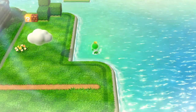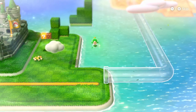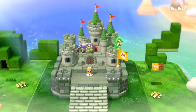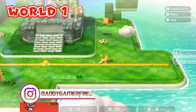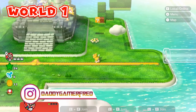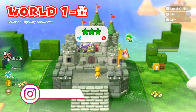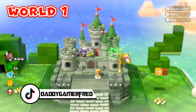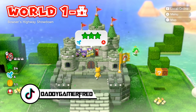Do remember you can get past all of this if you just take the world pipe inside of World 1-2 — the underground one where you can exit with the red pipe. It skips all of this, so if you are looking for a fast way to complete the game, that is the preferred method. But if you're going for 100% completion, this is how you do it. Let me know in the comments if you need any more tips on completing World 1 Castle — Bowser's Highway Showdown.